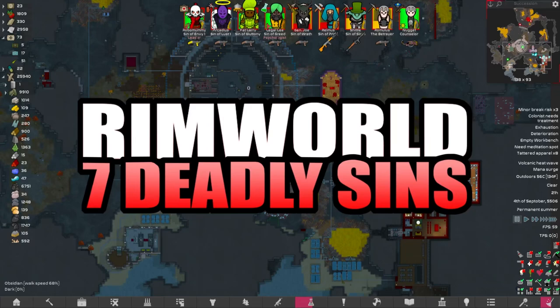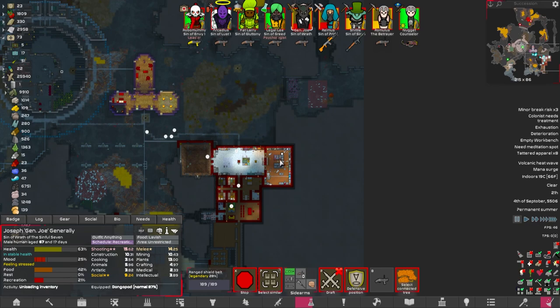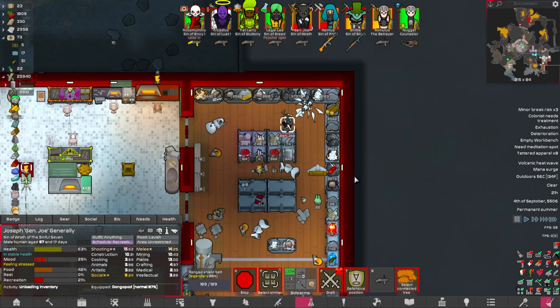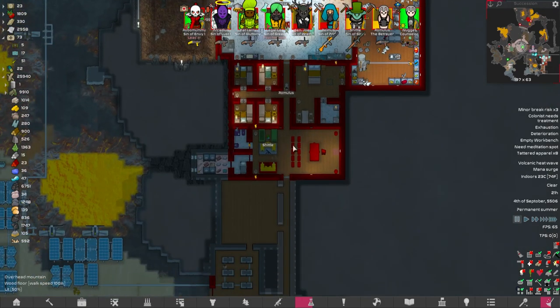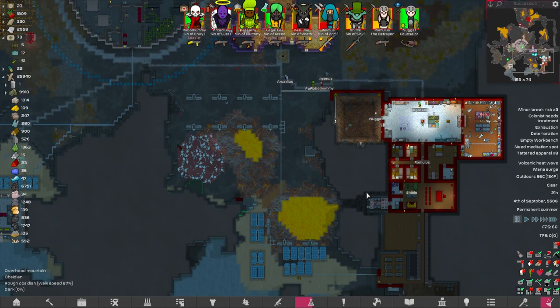Yesterday on RimWorld 7 Deadly Sins, General Joe had an epic showdown with a Goliath Mechanoid and single-handedly took it out, bringing back the second trophy - the Trophy of Wrath - taking us 2 out of 7 trophies to victory. But we also discovered the sad truth that we're at the point of the game now where we can face some of the much tougher threats this modpack has to offer.